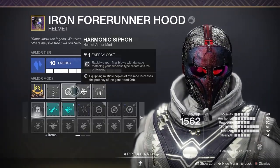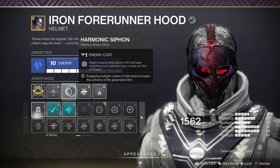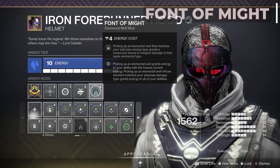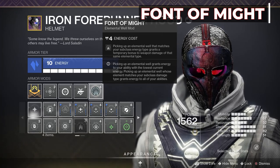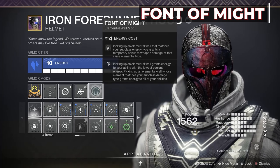On my helmet I've equipped a Harmonic Siphon to spawn Orbs of Power with Solar Weapon rapid kills. Then I have a Grenade Launcher Ammo Finder, and Font of Might to gain a temporary weapon damage boost when picking up Solar Elemental Wells. This is helpful during the time that you don't have a Well of Radiance or Empowering Rift going. Solar Elemental Wells boost your Solar weapons.